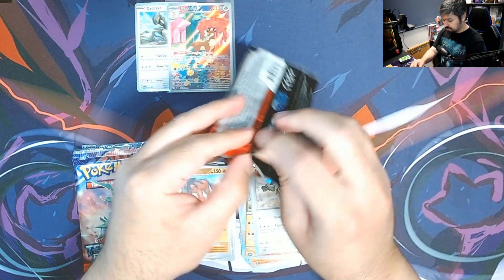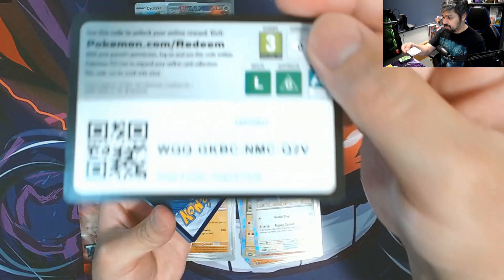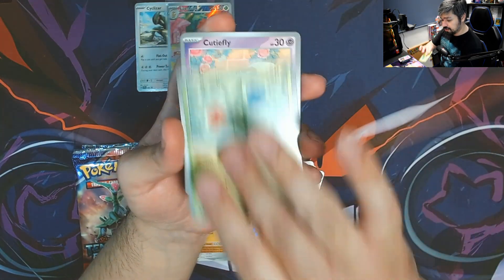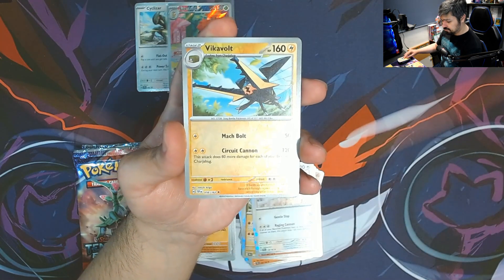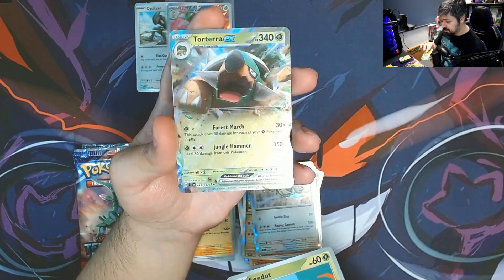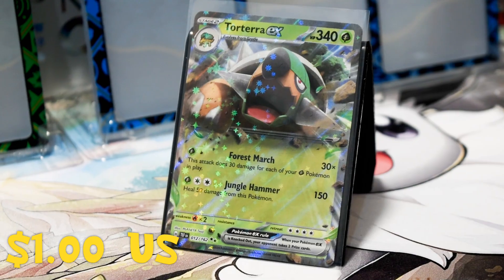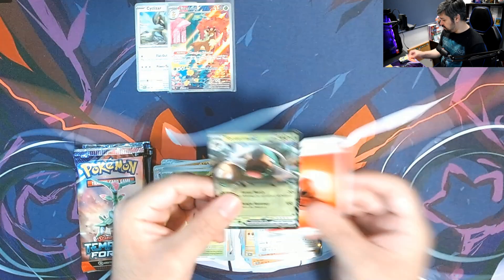Next pack, come on, give us something! We got a Girafarig, Roselia, Cutiefly, Drillbur, Shaman, Forretress, Vikavolt, Vikavolt reverse, Seedot reverse, and we got a Torterra EX! We got a hit, but this one will be going to the trade binder — I think this is about the third one that's come out. I'm still missing many of the other rares.